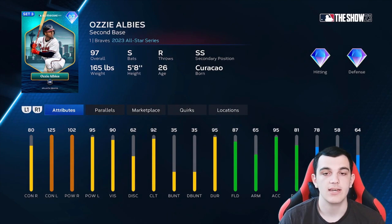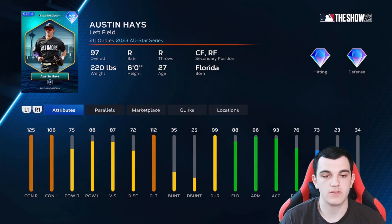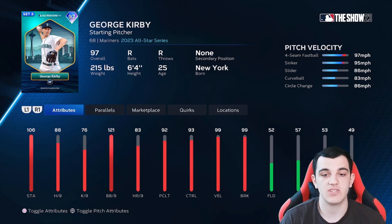Ozzy Albies, switch hitter. 80 contact versus righties is a little low, but 125, 102, 95 for everything else and 92 clutch. These cards are okay. I'm happy they added the 99 at the end. Another 97 — Framber Valdez. Pretty much identical to the player of the month. The per nines are not good enough, but pitching clutch helps. He has break outlier. Control and break are great. Austin Hayes from Baltimore — high contact, low power, high clutch, really good defense and speed.